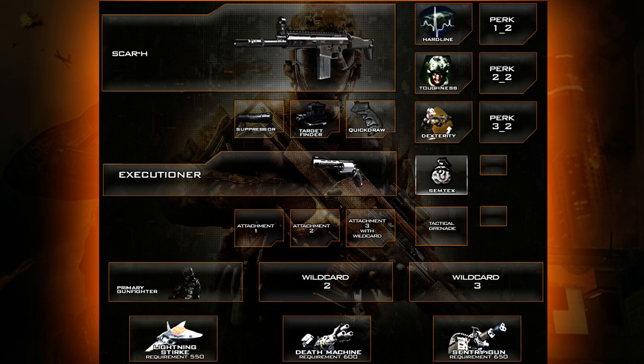Moving on to the secondary weapon — I've chosen the Executioner. The reason I've actually got a secondary weapon and not picked anything else is just because I don't think I'm completely ready to not have one. Definitely use a secondary pistol for the first day, at least the first few hours of the game, because you as a player are used to having one. Also, since we haven't got Scavenger, if we go on a really nice high killstreak we'll need the extra ammo from the secondary weapon. No attachments on the Executioner because we didn't have the points — we only have 10 points and we've used 3 attachments and 3 perks.